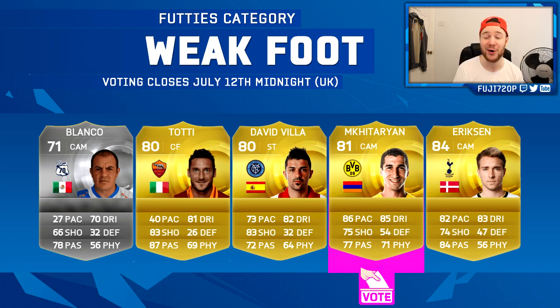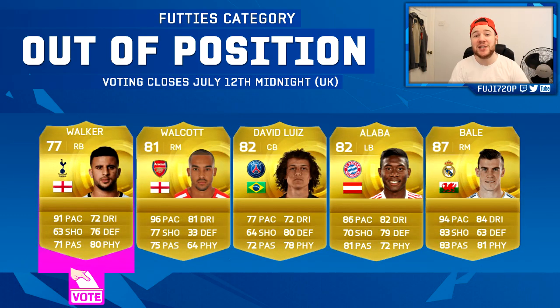Next is the Five-Star Weak Foot category. We've got Blanco, Francesco Totti, David Villa, Mkhitaryan, and Eriksen. I would love a Mkhitaryan card — he's got five-star weak foot, four-star skills, he's really good on the game, and hasn't had an inform yet. I was going to vote for Totti but he just isn't that great. Eriksen's already had loads of cards and David Villa's had a couple of informs, so Mkhitaryan gets my vote.